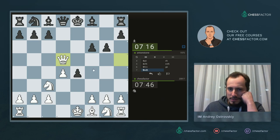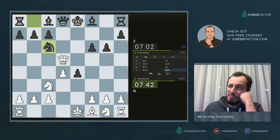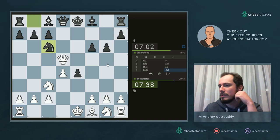Bishop to b4 is an interesting move, pinning the knight and attacking my queen — in which case I take on e4 with the queen check. Then if king goes to f7, probably bishop c4 check, king goes to g7, and then maybe castling long or knight g1 to e2 — that's what I wanted to play.